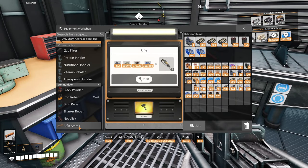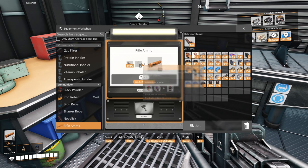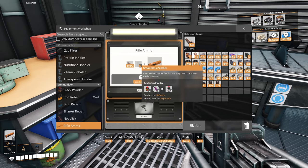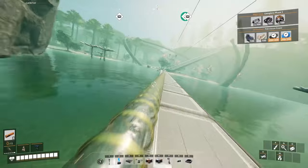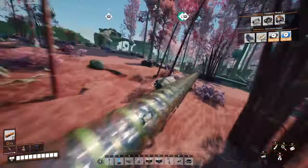I hardly ever used guns in this game previously, just because I didn't really find a use for it. But — oh, what do I need? Smokeless powder. I only brought enough to make the gun, I didn't bring enough to make any ammo. What an absolute — never mind, it's all fine. We'll head back over and make the ammo while we're out there.